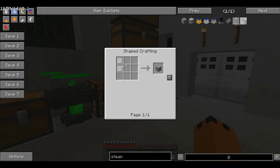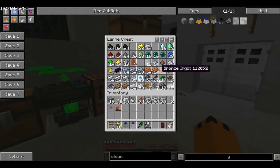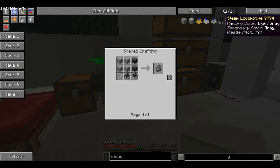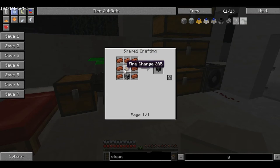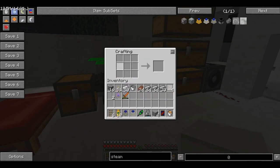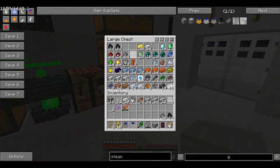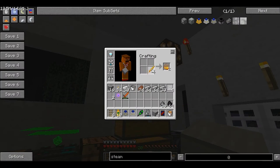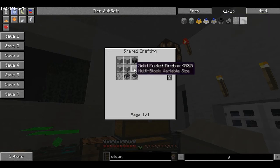So what do we need? We need a high-pressure boiler, which is some steel plates — I had to spawn these in as well, just because you can't make them, which is really annoying. We also need some fire chargers — so we need some blaze powder, gunpowder, and some coal. If we get some coal, some gunpowder, and some blaze rods, we can turn them into blaze powder. Put this like so and we get — oh God — we can make a lot of these if we wanted to.